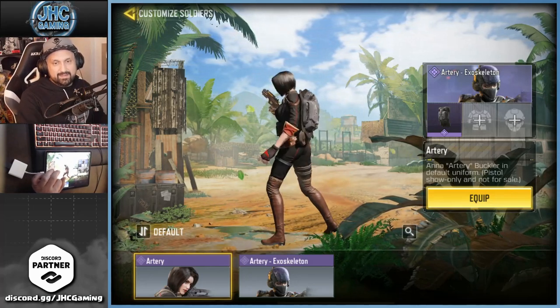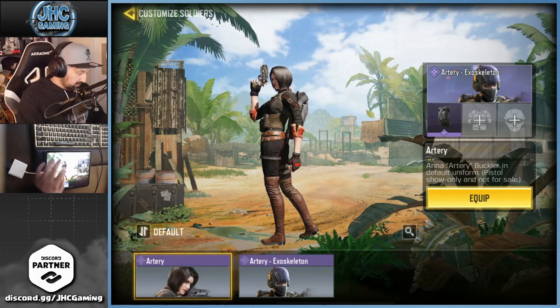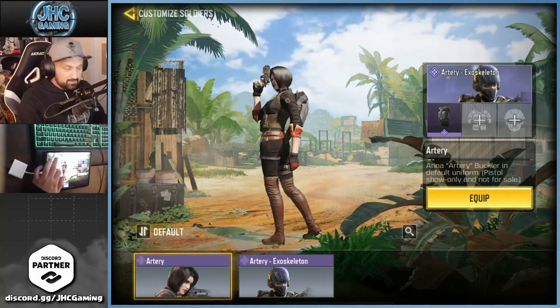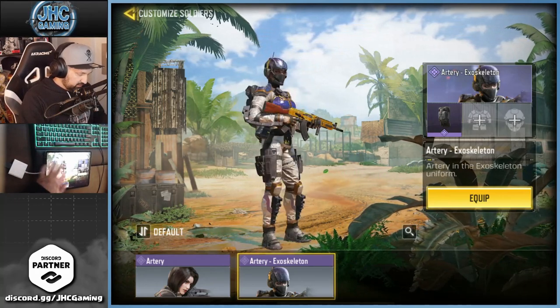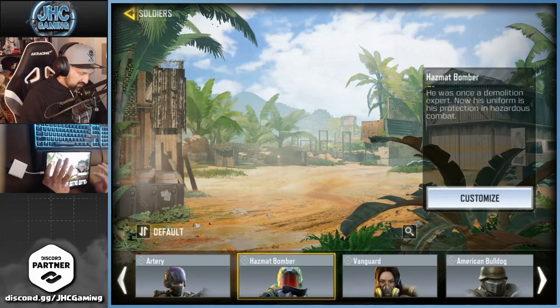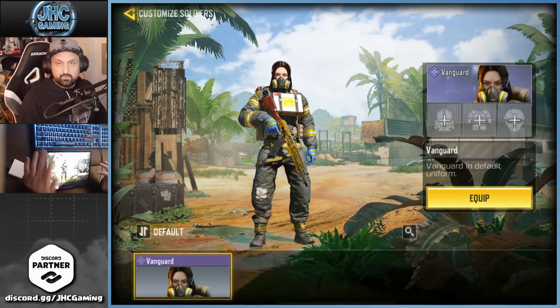Artery — some of you guys really hope they'll re-release Artery in the future in a bundle. I don't know if they're gonna do that, but I love that skin — one of my favorite female skins in the game. And the Artery Exoskeleton from a recent draw is also pretty cool. Hazmat Bomber just got re-released. Vanguard was a free skin from the calendar.